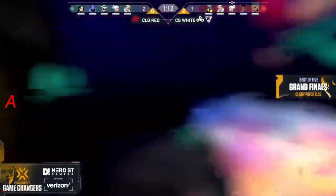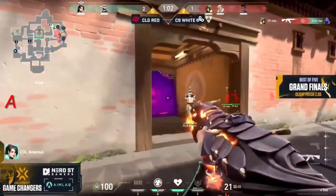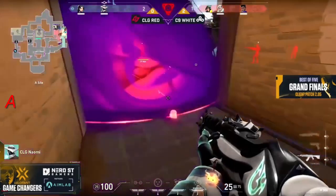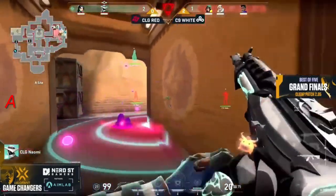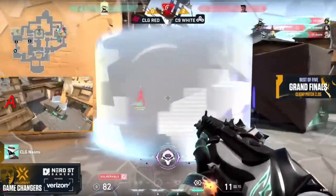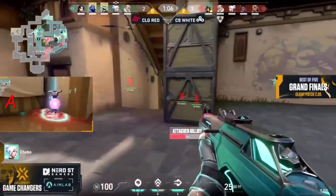The ult gets cancelled out right away. Taking advantage for C9 to push into the A site — a showstopper to stop Bonita, but it quickly gets traded out by Rise in the back of the site. C9 White regains the advantage, going with multiple smokes towards the spawn site, and finally a plant comes down. These post-plants worry me — we saw before that gravity well with the Nanoswarms, that was a beautiful combination. Naomi is in that critical spot on the map for their ingress on the retake. They know exactly where she is and she'll get slowed down, but she can still hit hard.